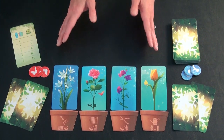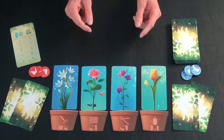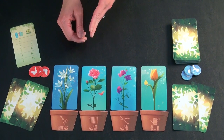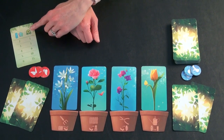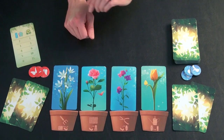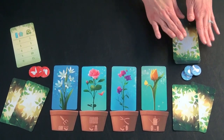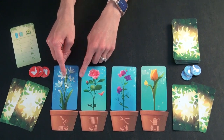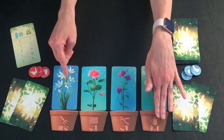The goal of the game is to collect the most points, which you do by growing and then cutting flowers, which you collect. There is a scorecard to tell you how much each number of flowers is worth once you collect it. To start, you shuffle all of the flower cards into a pile and then one at a time place out flowers over these four flower pots.